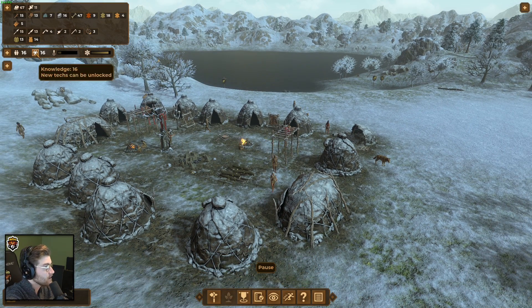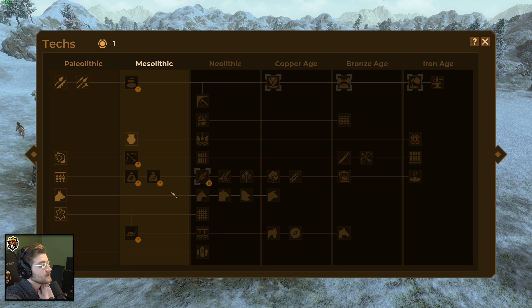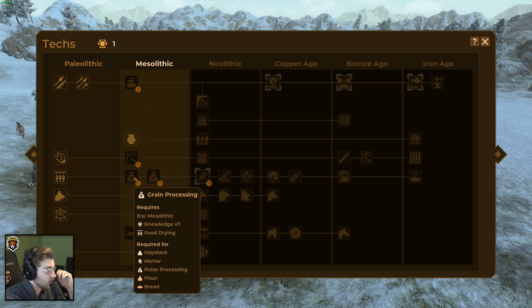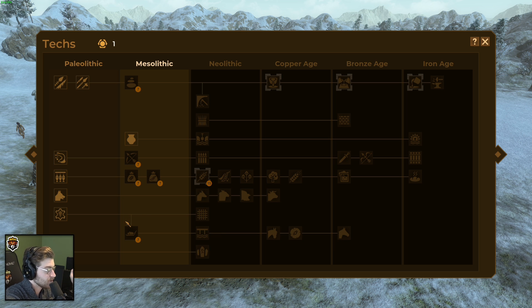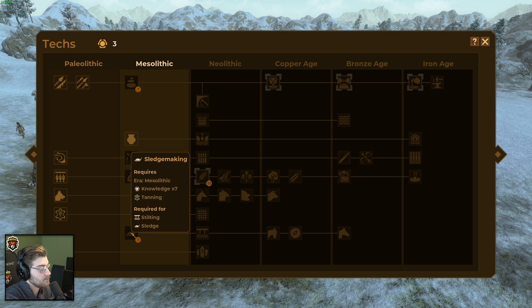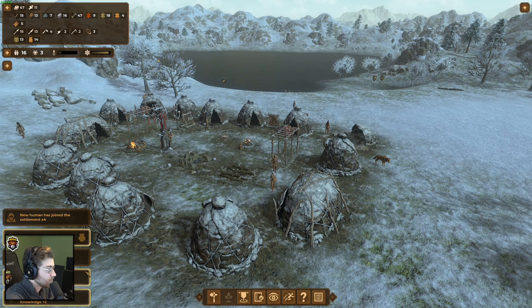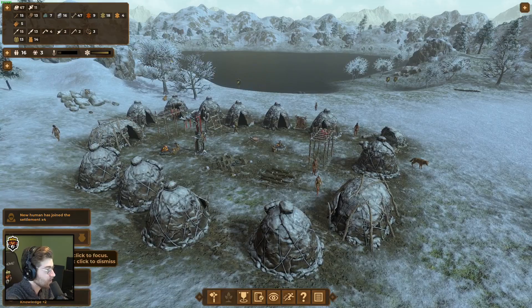Oh my god, we have four new people after that person died! And we have enough knowledge points for the next age — hell yeah! Okay, so there are seven each — that's not bad. We can do stone polishing, pottery, grain processing, pulse processing, and sledge making. We'll go with sledge making right away because you can build the sled and carry two, three, or four items at a time, which just ups the production speed of moving things around.